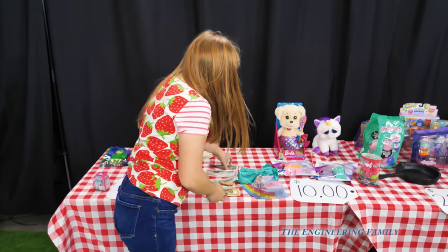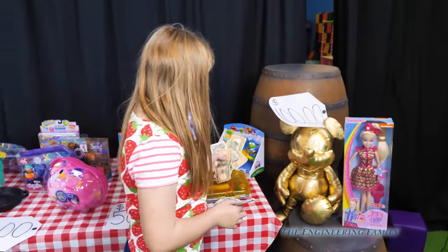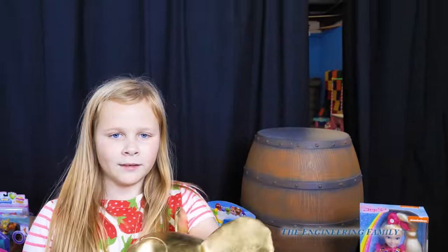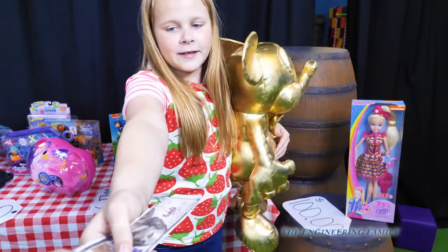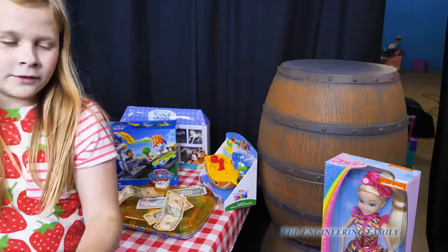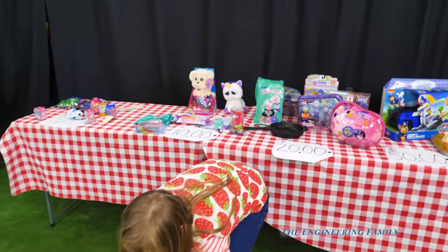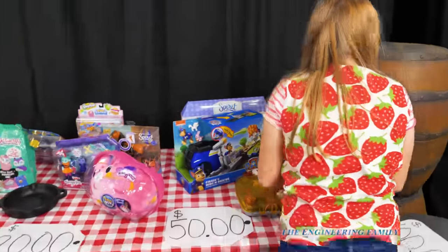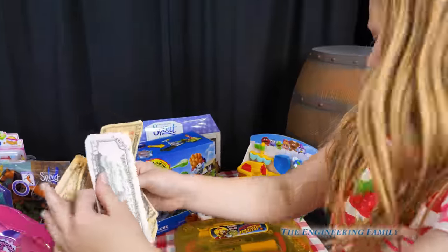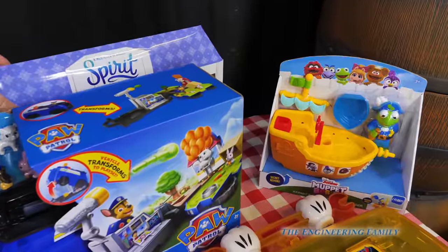What are you going to buy? I think I'm definitely going to buy two hundred dollar items. I'm going to buy the big golden Mickey and the Jojo doll. So you bought the giant golden Mickey and the Jojo. Wow! So let's see how much money you have left — eighty one dollars. So you can buy the Paw Patrol or the Spirit, one of the fifty dollar items, or even that toolkit.